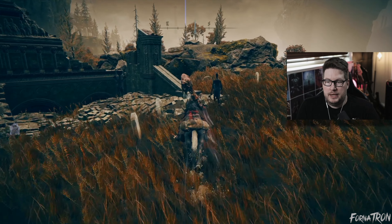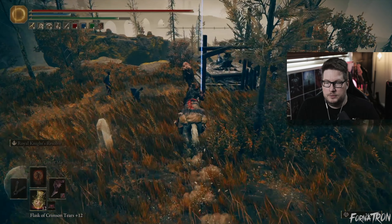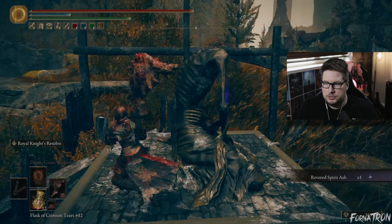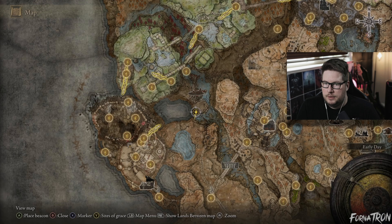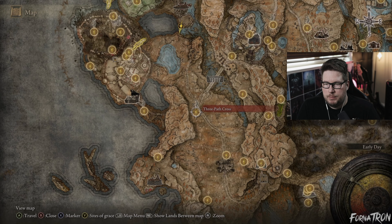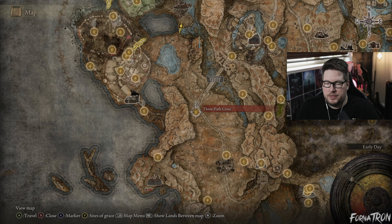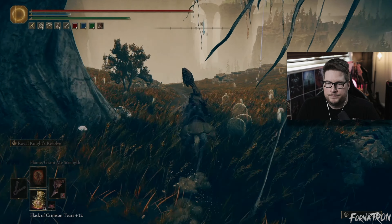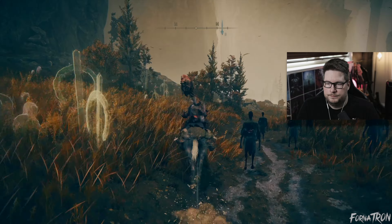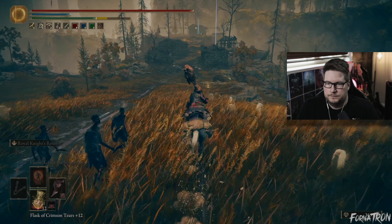Now that we're back, we're going to head through this canyon to the Temple Town Ruins site of grace. Jump on Torrent — it's going to be behind us. I'll place a marker to show exactly where we need to go. I'm not going to lie: in my multiple playthroughs of the DLC I have never been at plus 20 Shadow Tree fragment or plus 10 Revered Spirit Ash, so I'm excited to do this with you guys. Go over here — another Revered Spirit Ash. Duck down to get out of aggro range.